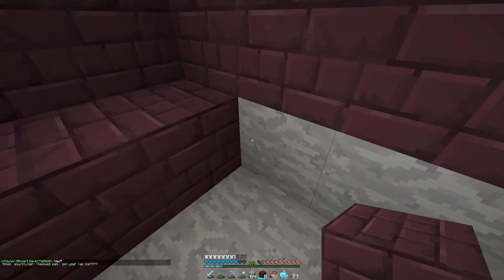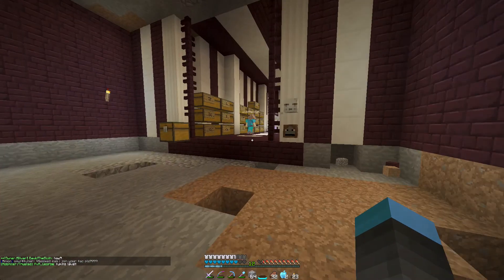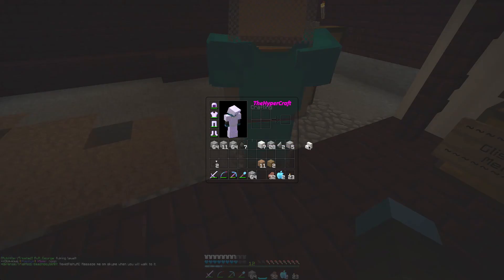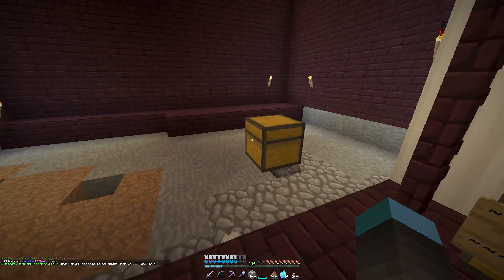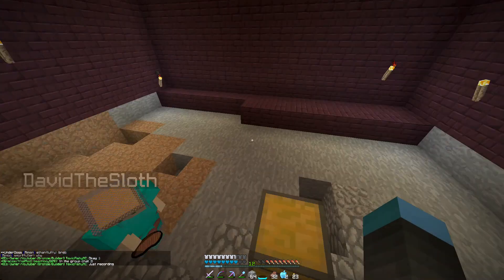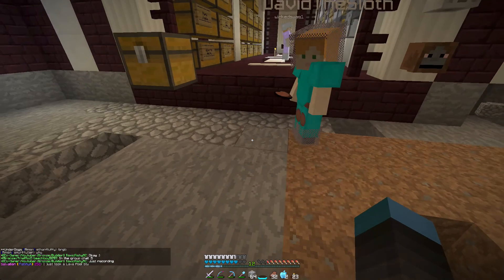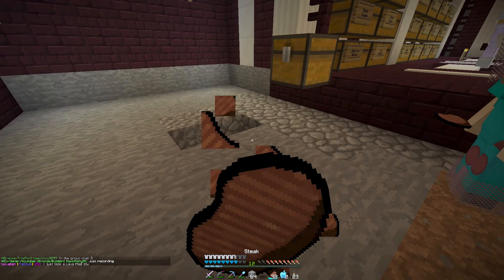I'll just put some torches down for now. Right, we'll just shove all this netherrack here. Do I need to do stairs again? I have one quartz stair, I have 10 — that's right, okay, enough. We're done. Is there any more? Do you have any more netherrack, or do you want me to go and buy some? I'll go — yes actually, do you want me to just pay you? I'll give something, I'll go on then.